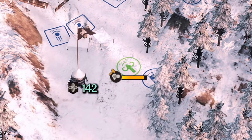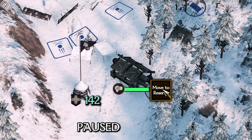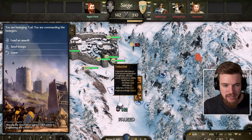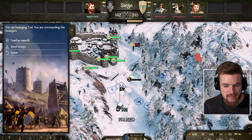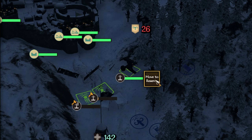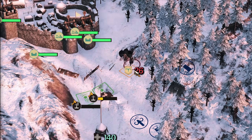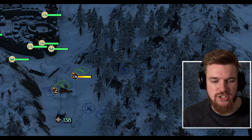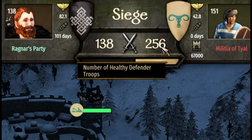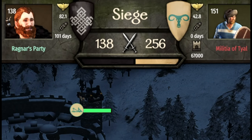Now that the siege camp is built, I'd highly recommend building a battering ram first. Once it's built, pause and move it to reserve, then start building a ballista. Fast forward the construction and when it's built move it to reserve as well. The reason we do that is so the catapults don't destroy it as soon as it's been built. You'll notice that as we besiege the city the number of healthy defenders has reduced considerably, which means the odds are even more in our favor.